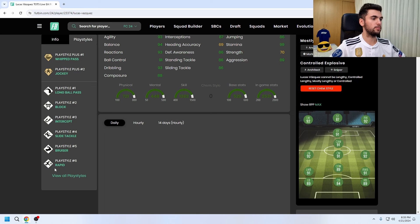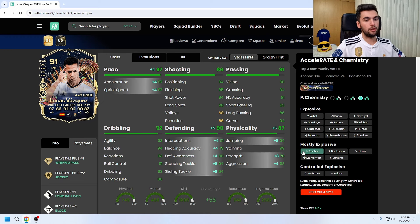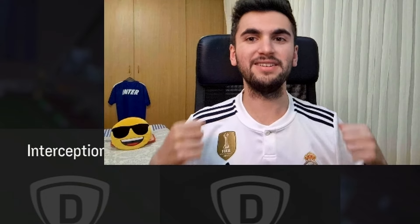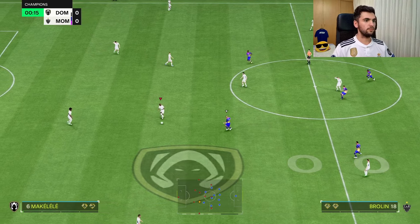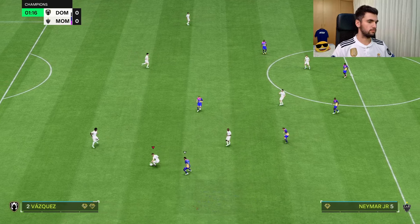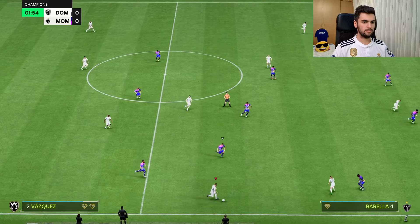His player play styles are weak pass, jockey, long ball pass, block, intercept, slide tackle, bruiser, and rapid. Asking myself, Omni Anchor is the way to go because it increases his pace, his defending, and he also needs a boost in strength — that's the solution for sure. I'm going to play him balanced, stay back, and let's see how good this card from Real Madrid feels in game.